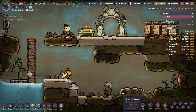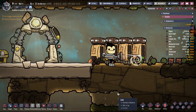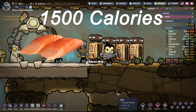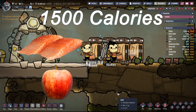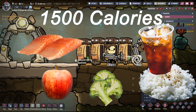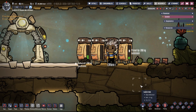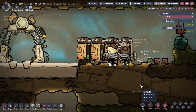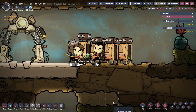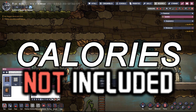We should also consider the starting food choice: meal ice. One serving in the game is 1,500 calories. For 1,500 calories in the real world, you could have two fish fillets, one apple, one serving of broccoli, one cup of rice, a 12-ounce soft drink, and a slice of cheesecake. This would still leave you with about 400 calories for a snack, and keep in mind that would be for an entire day. Either way, I feel like the duplicants are getting the short straw. Maybe the game should be called Calories Not Included, as we're starving our poor duplicants.